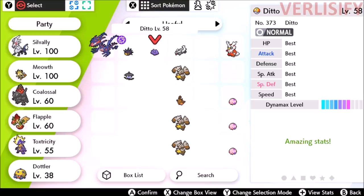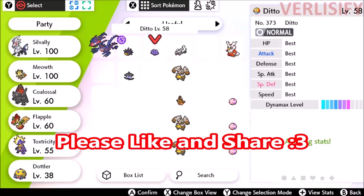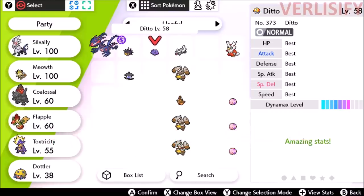This brings me to another point about legitimacy. If you did not obtain the Ditto yourself, or have absolutely 100% verification that the Ditto is legitimate, it's hacked. Breeding with a hacked Ditto is no different than cheating, which is why having the easiest access to a legitimate 6 IV Ditto is so important.